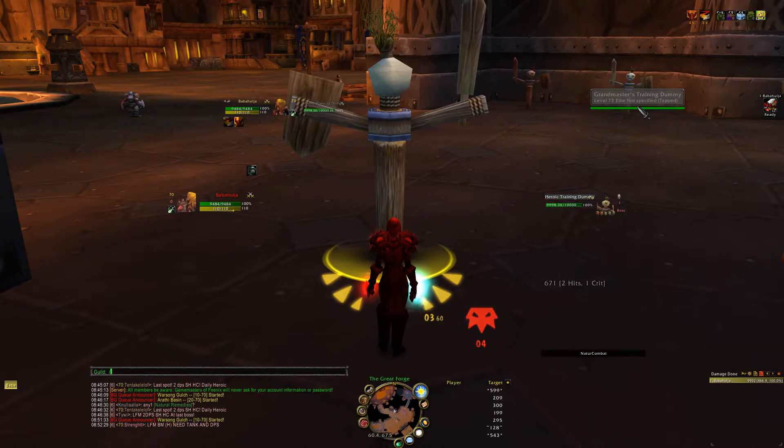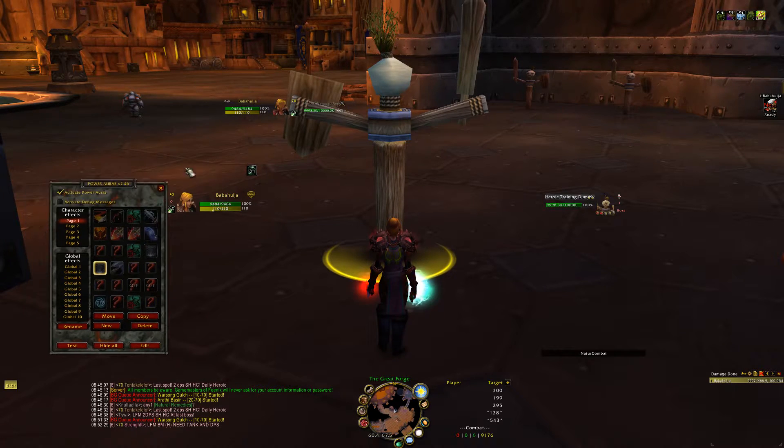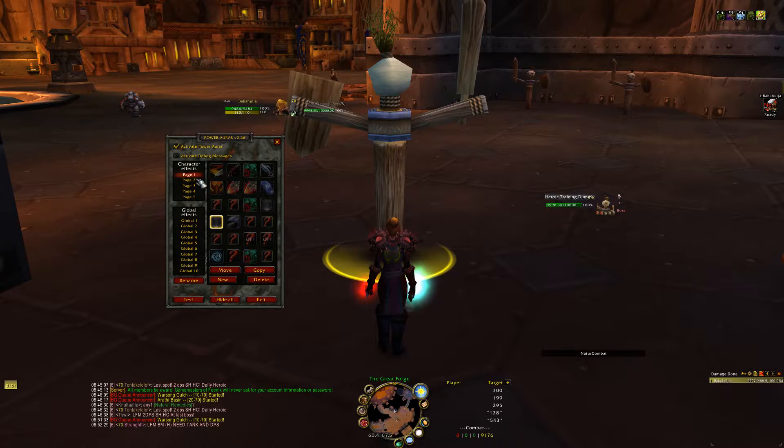Once you install Power Auras, you can just access it by typing /power. You'll see a bunch of stuff I've already set up. There's plenty of room for a lot of debuffs and buffs you want to track. So let's just make a new one.